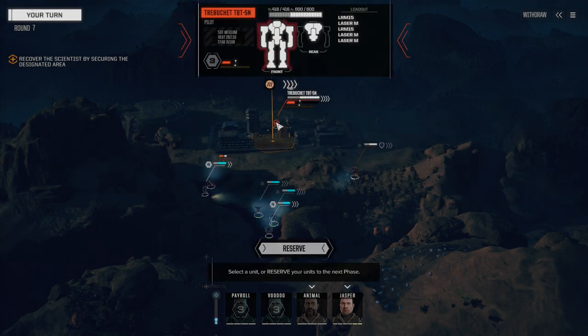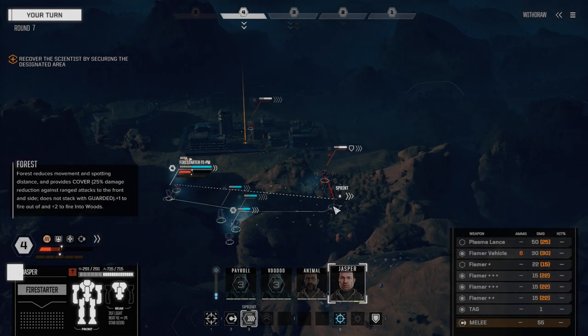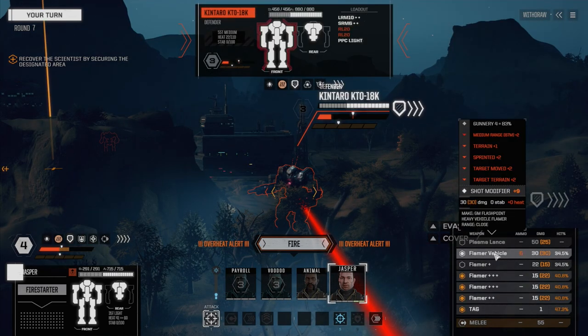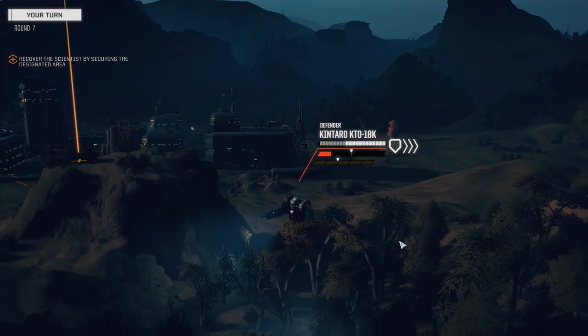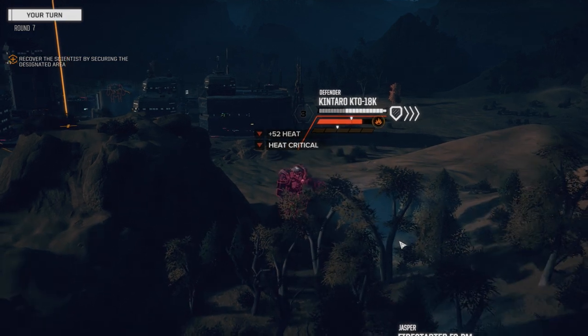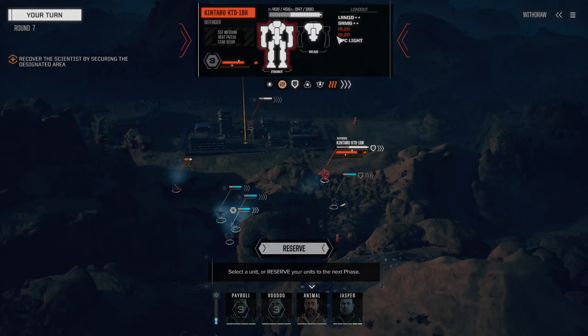Jasper, we're going to switch targets. This Kentaro needs to be invited to our barbecue here. Going to move over here — what can we target him with? Vehicle Flamer generates zero heat. Wow, we can't target him very much. Just hit him with two. They both hit — nice. 52 heat, good. So this guy looks like he's got a fair bit of heat sinking. He had two RL 20s — that's why. Light PPC, LRM 10.